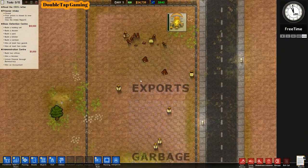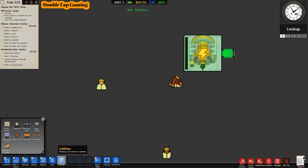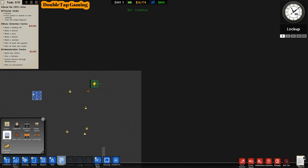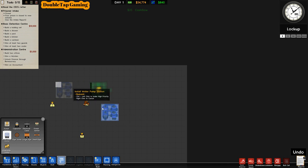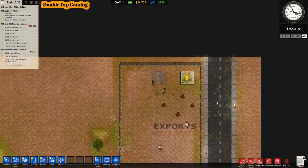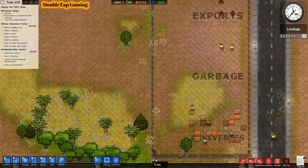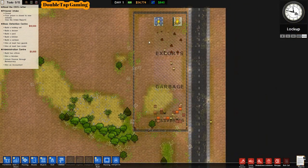You'll notice right there they grab the wood and set it in the exports area getting ready for pickup — extremely handy having exports. Make sure you have one in there; it saves a lot of time and makes you extra money with anything that can be sold. So keep that in mind and make sure you do add exports.